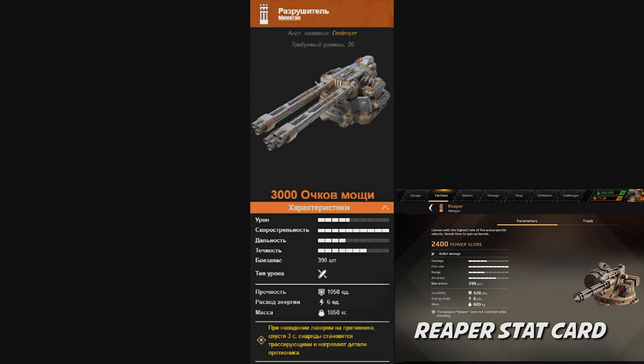The stat card says it's a Destroyer, like I mentioned. I can't read Russian, so if you guys know how to translate it let me know in the comments or on my Discord. It says 3000 power score — I don't think it will stay at 3000 power score. I think range is average, max damage is half, fire rate is max. I don't know for sure, but 390 is the ammo count I believe, 1050 durability, 6 energy, and 1850 kilograms.